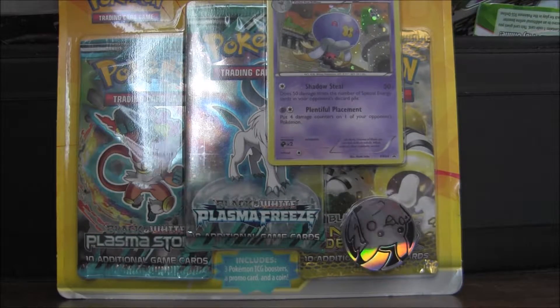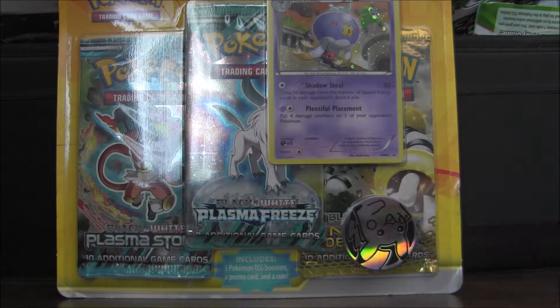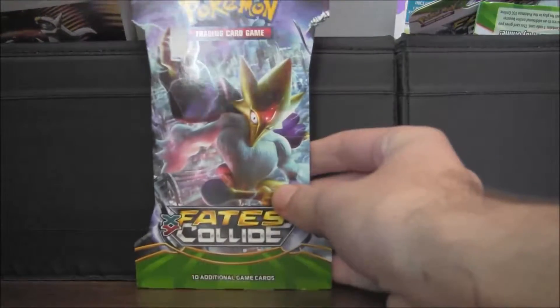Hey guys, it's Kei and Boa, and today we're going to be opening up another Pokemon Blister Pack. Sometimes a Driftblim, the other one I opened had Ampharos — it was the same coin in the same patch. So we have a Plasma Storm, Plasma Freeze, and Next Destinies. And also like the last video, we'll also be opening up one Fates Collide Pack.